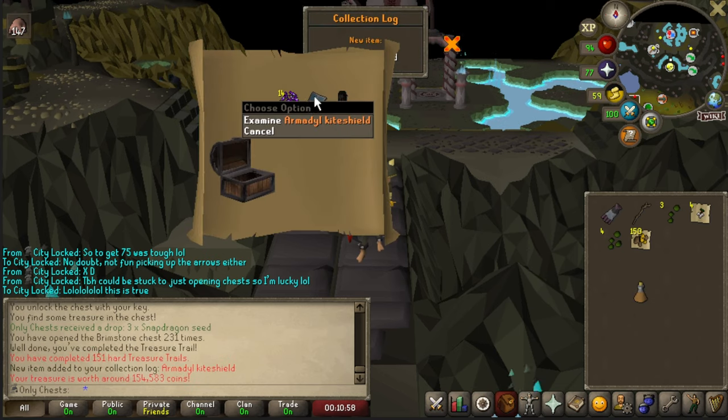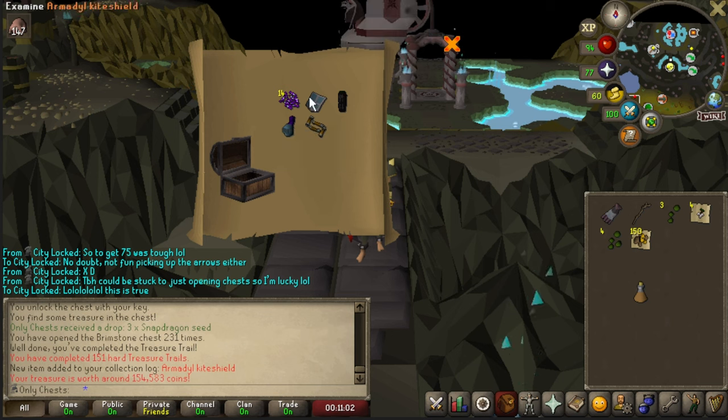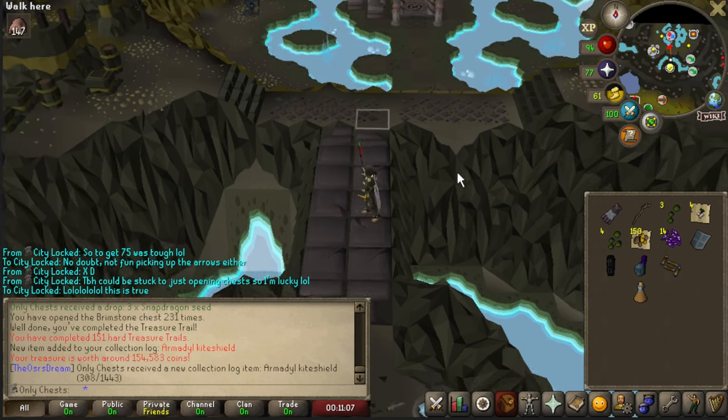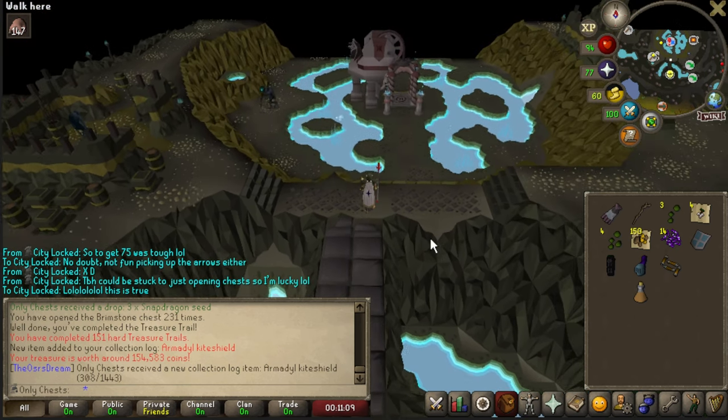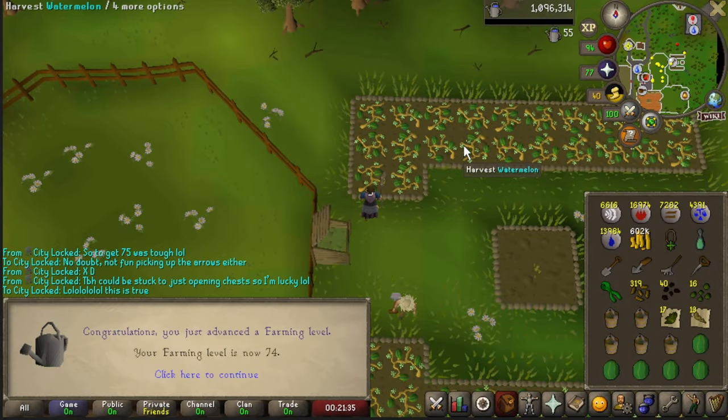And then of course we have a beautiful hard clue casket - and unique! All right, we got the Armadyl kiteshield - that's new. Looks like we already have the nunchaku so that's pretty neat. We get so many purple sweets but I'm always going to be happy when we get a unique with the hard clues based on how many we've done.